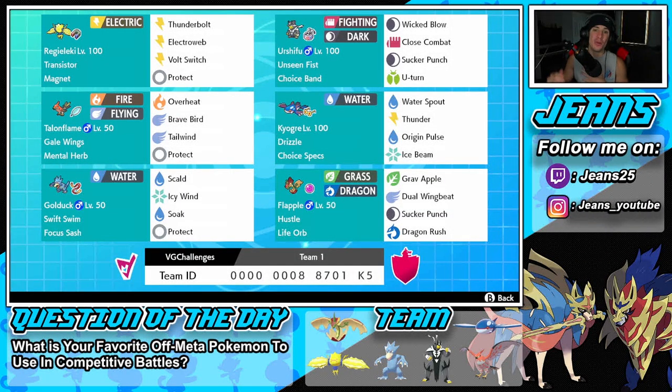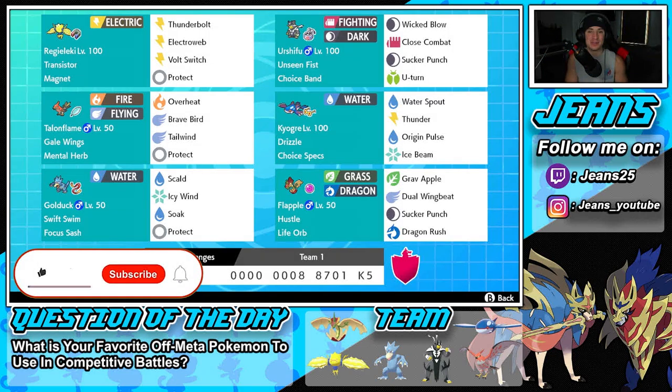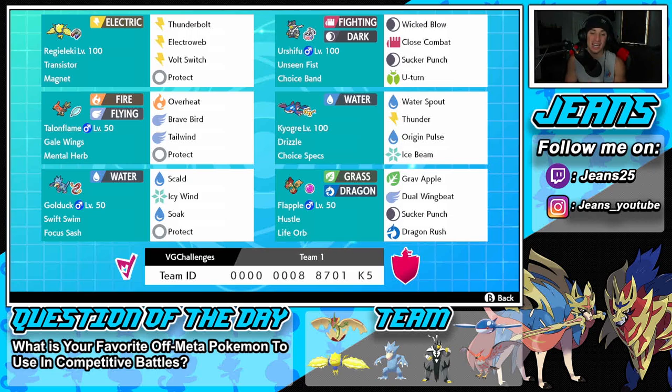What's going on YouTube, Jeans here, hope you guys are having an amazing day. We are back yet again bringing you some ranked VGC double battles for Pokemon Sword and Shield. In today's video we are showcasing an off-meta Life Orb Flapple team that also features Swift Swim Golduck and Kyogre. Make sure you support the channel by smashing that like button and clicking that big red subscribe button.